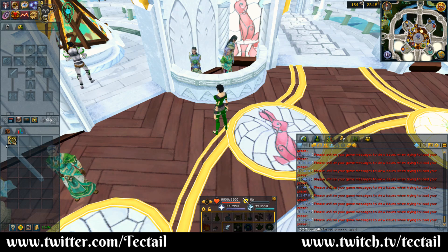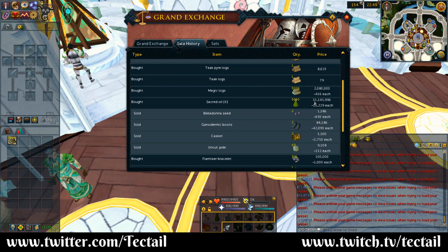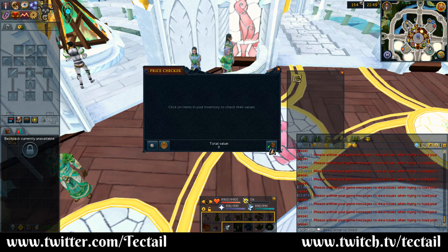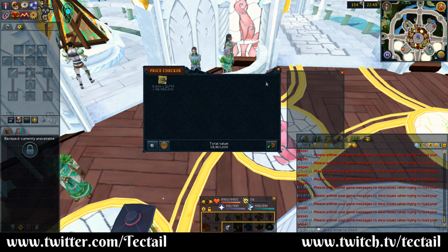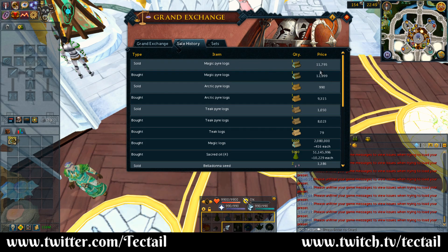I just finished up making 5,000 of these magic pyre logs. They go about 2,500 per hour, so it took me about two hours. I did do a three-minute test and was able to get up to a rate of 2,760 per hour, so if you are actually being completely intensive you could do it in a little bit under two hours for 5,000. Let's check the history right here — you can see that I bought the sacred oils for about 51 million and the magic logs for 2,000,000 GP, so we're looking at about 53,000,000 GP total cost. In two hours we turned 53,000,000 GP into about 59,000,000 — that's about 6,000,000 in profit, or about 3,000,000 per hour. But looking closely at the history, there are some pretty large profit margins on magic pyre logs, so I'm going to try to take advantage of those.